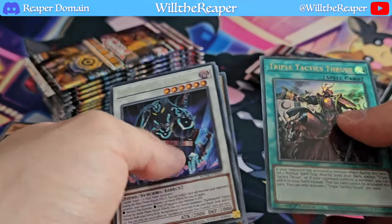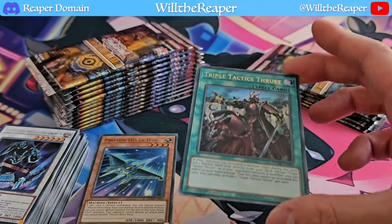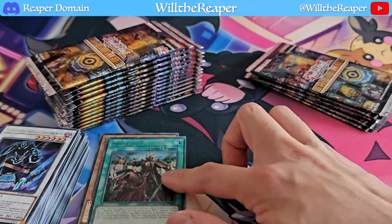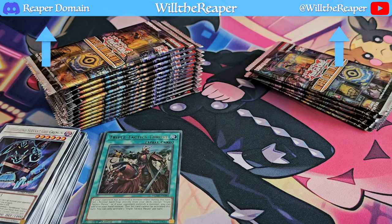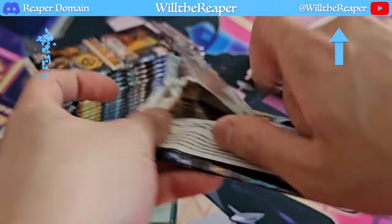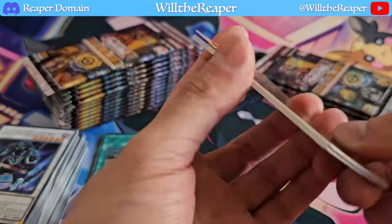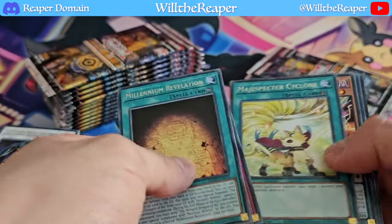It seems like no new rares. We got ourselves a Tactics Thrust — we actually got that last time so I'm pretty happy to see that we got a second one here, which means we got two copies of Thrust. Honestly I feel like you can just get away with playing two copies of Thrust in any deck that you're playing. Definitely very nice to pull there — a much deserved reprint, so quite happy about that one.